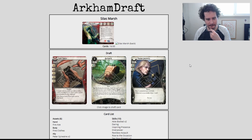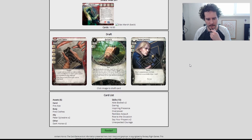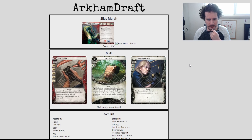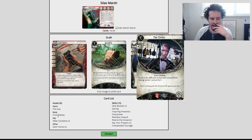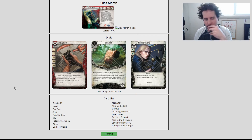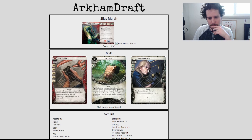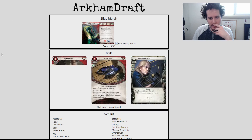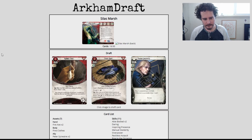Another Fire Axe, baby — let's go. Rabbit's Foot is real solid and only costs one. Rabbit's Foot also makes your Able Body worse because it's an item. But Able Body even just being Guts, Overpower, or manual dexterity is still pretty good. I currently have three items with Rabbit's Foot. I think Rabbit's Foot is better than the second manual dexterity right now, so I'm going with Rabbit's Foot.